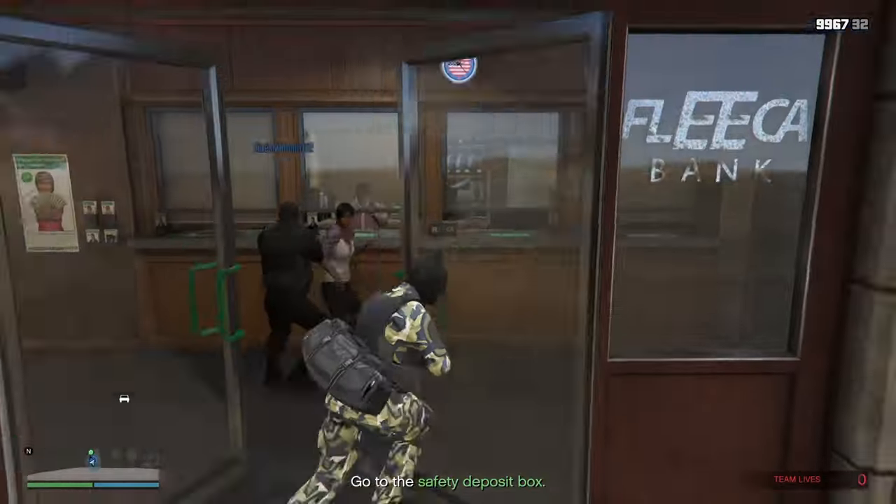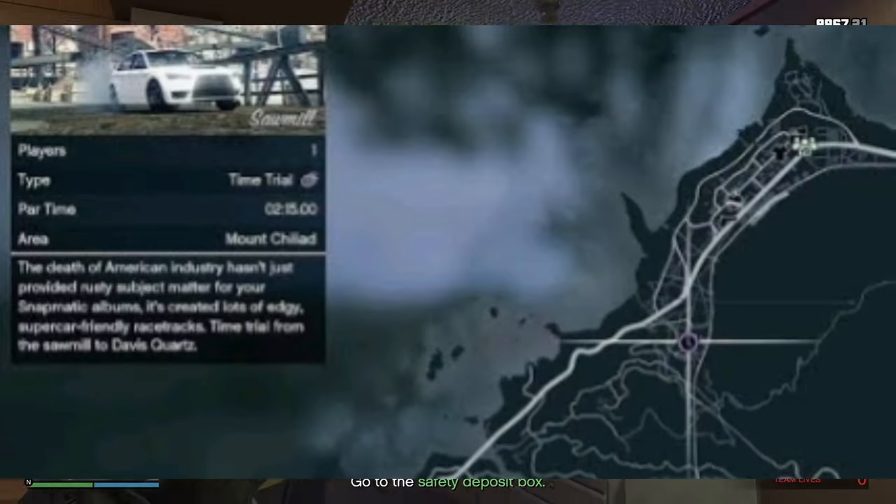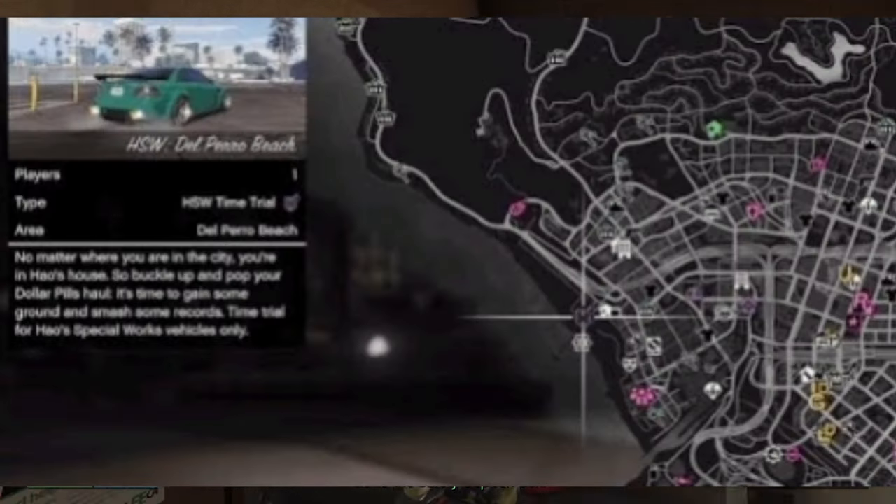Finishing off with your time trials: your premium race is Muscled In, your regular time trial is the Sawmill, and your HSW time trial is Del Perro Beach.